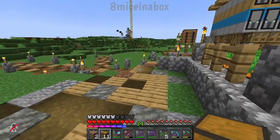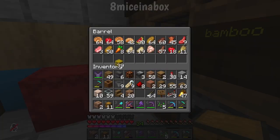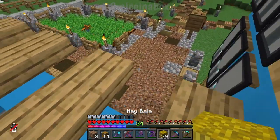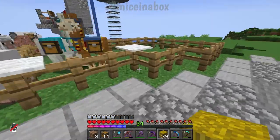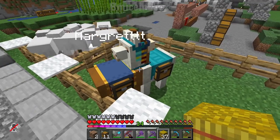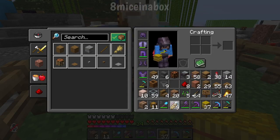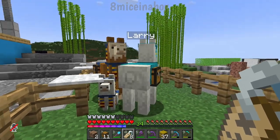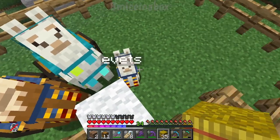So that means I need some hay bales — I think you need hay bales to breed llamas. My inventory is very full; I think we're going to need some shulker boxes at some point. Margaret and Larry — they will now have a baby. You can be Evitz! Larry, Margaret, and Evitz. I guess we'll wait on Evitz to grow up.